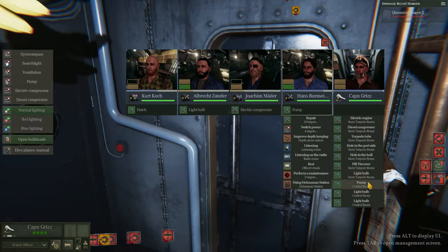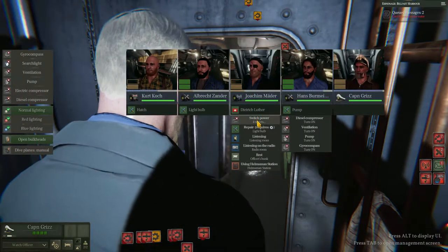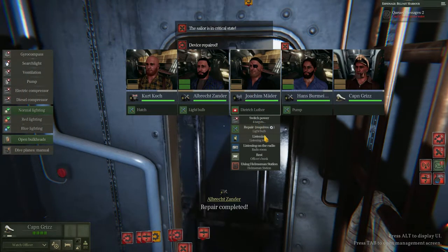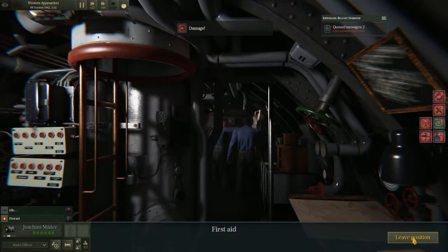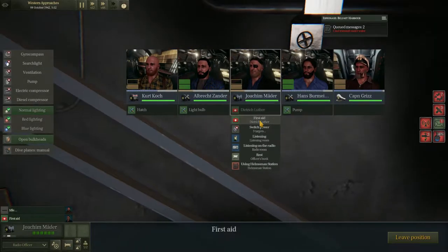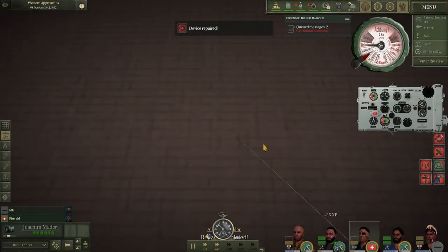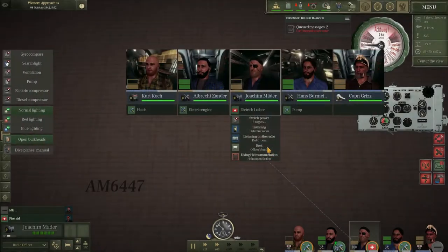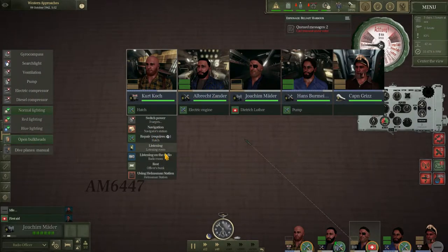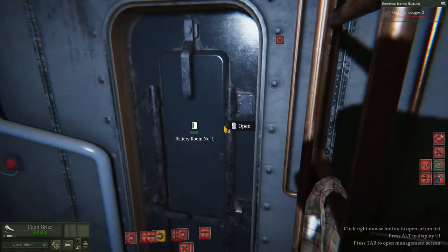Going through the maintenance actions trying to find where the holes are. I can't do a real visual representation of it. Ordering the radio man — he's a medic — ordering him to start healing some of the crewmen. I could have easily saved this boat, but he radioed in for a second larger hunter-killer group to come in and that's what pretty much ended it for me. Taking the engines off so I don't scrape the bottom or make any noise. First aid's underway. I'm trying to see if I can get enough flooding out of the hydrophone room so I can listen and see where the enemies are.